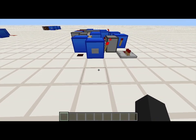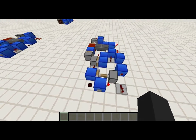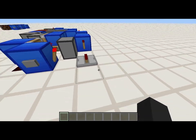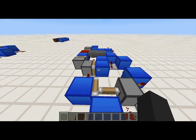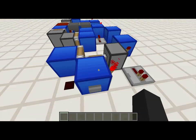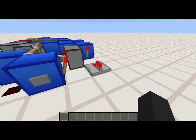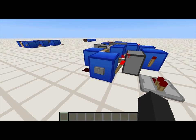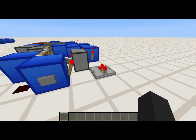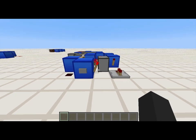This second counter is a modification of the first one. What this new one does is it counts automatically as many times as the amount of nuggets you put in. I have six nuggets in here, so I'm going to hit the button, and this repeater is going to pulse six times: one, two, three, four, five, six. And then it resets. I'll do it one more time: one, two, three, four, five, six. There we go.